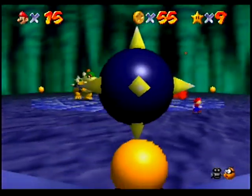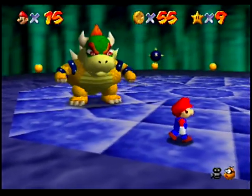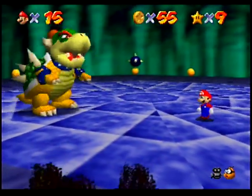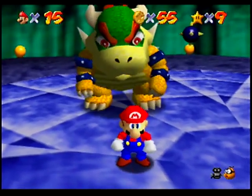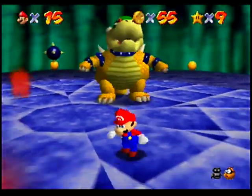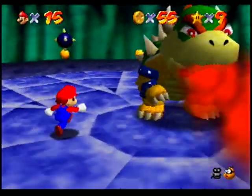So yeah, Bowser will do that flame breath. There are only four bombs in this fight. He does flame breath, and that can make coins appear so you can heal. Because for some reason, coins give Mario health in this game. Is fire all you're gonna do? I know you have more moves, but I'm not sure if that's for later fights. Maybe fire really is all you do.